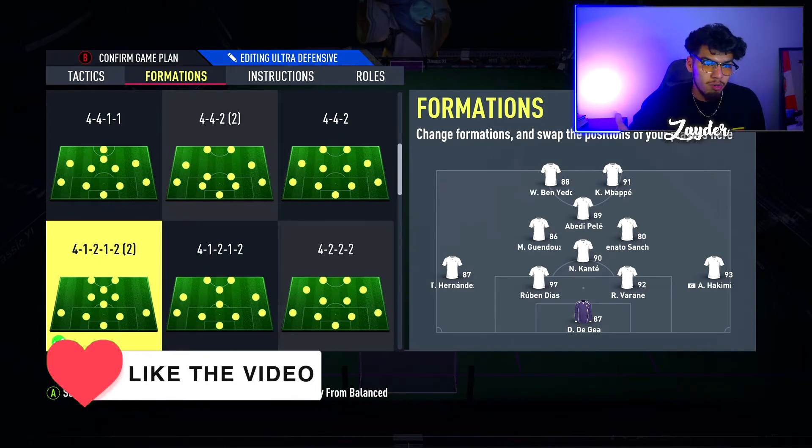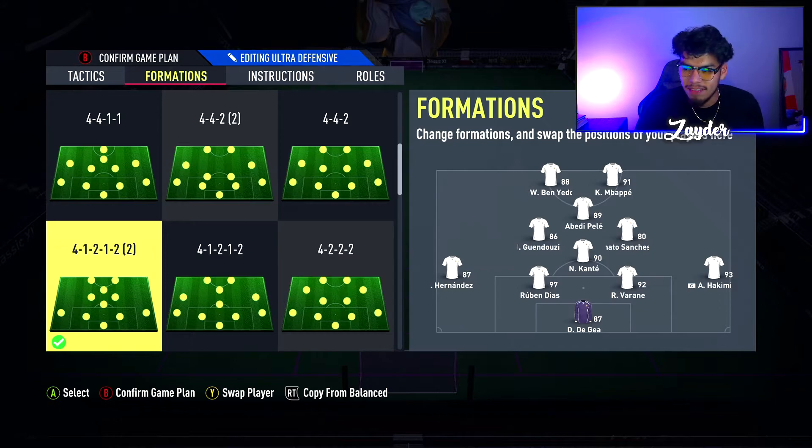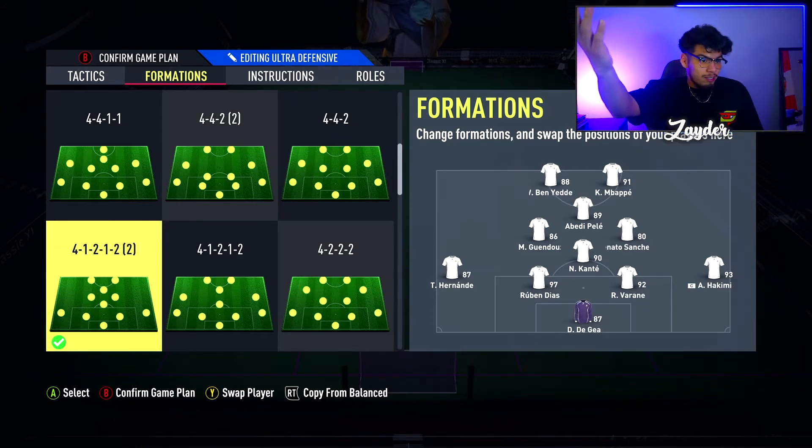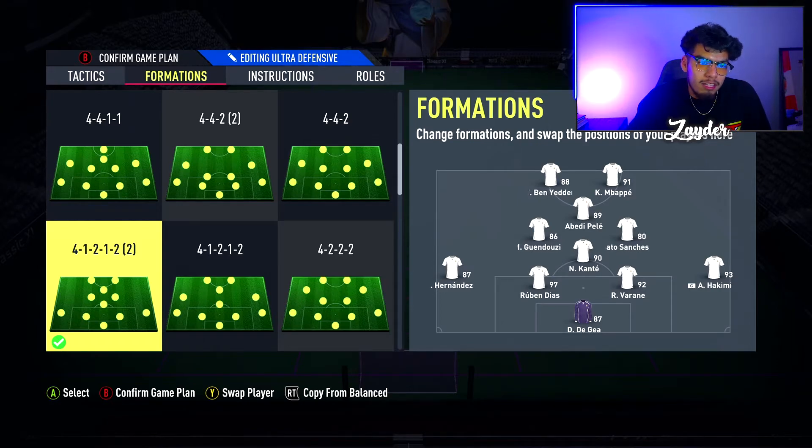That is the team — a 4-1-2-1-2 with Guendouzi and Renato at center mid, Abedi Pele in the CAM, and Mbappe and Ben Yedder at left and right striker. If you guys want a custom tactics and player instructions video for my 4-1-2-1-2 formation, let me know and I'll bring that out — probably on Saturday, likely with some gameplay as well. I hope you guys enjoyed — drop a like, comment, and subscribe if you haven't already. Thank you so much for watching, I'll see you in the next video.